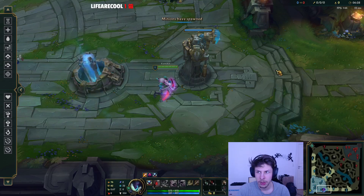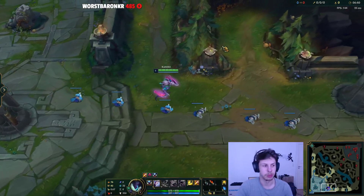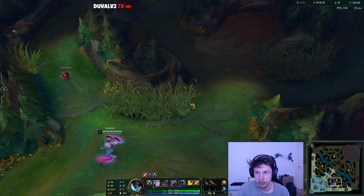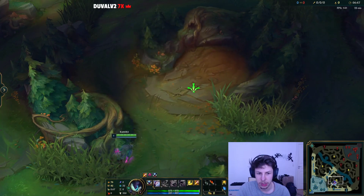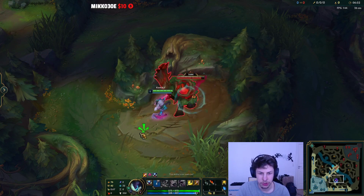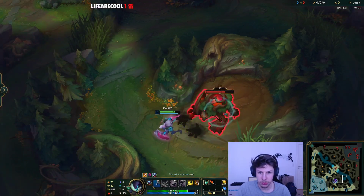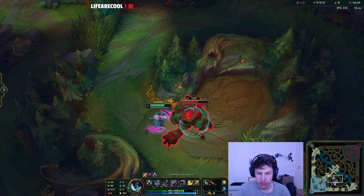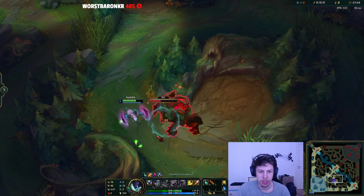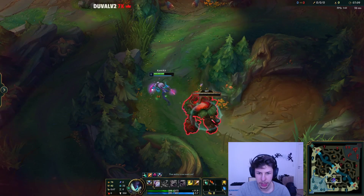The second clear we're gonna talk about is a reverse clear. With this clear you wanna be starting on your red buff. After red, you run straight to your other buff which will be blue, and then you take Gromp. While you are doing Gromp, you basically take a look at your two closest lanes — in this situation it will be top and mid — and you look at the waves.